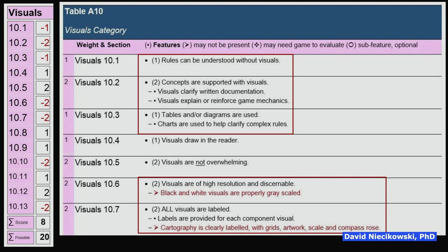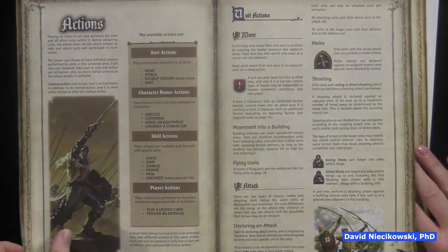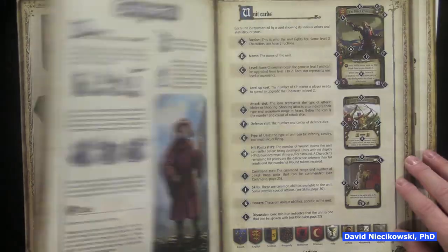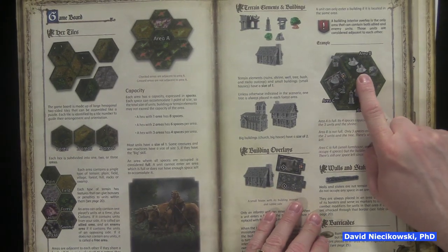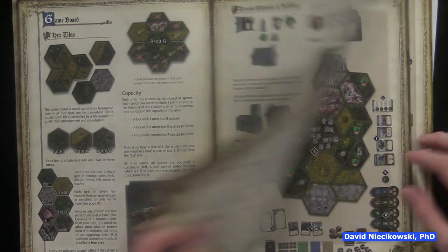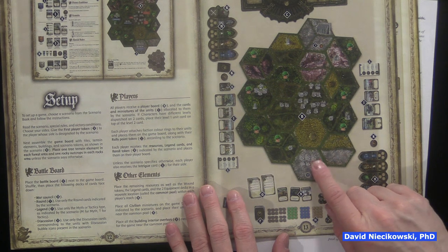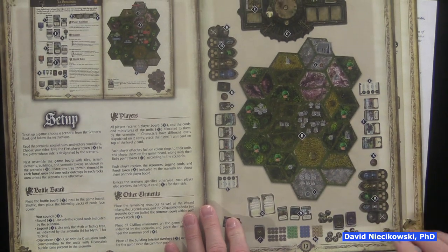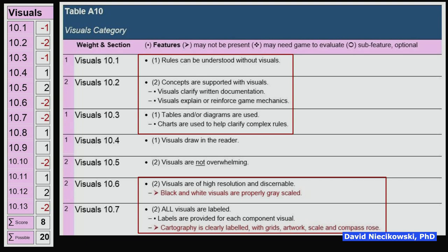Visuals should be high resolution. The PDF is not high resolution — they did say so in the Kickstarter — but even then you can have difficulty figuring out what's what without labels. When you go through the setup, I was trying to figure out what everything was. You need to include labels, or make it high resolution, or blow it up more. All visuals should be labeled, but they're not — you need that for context.